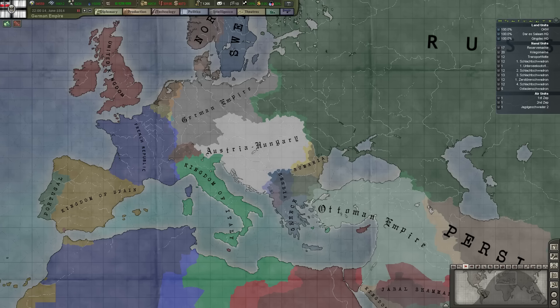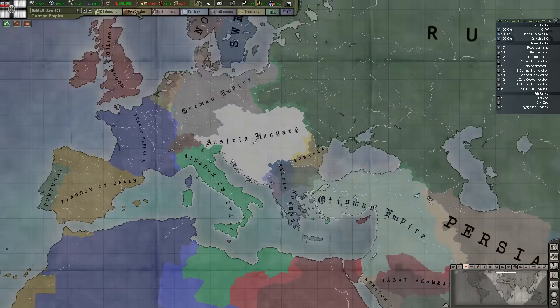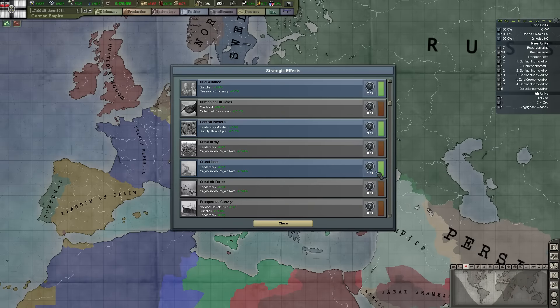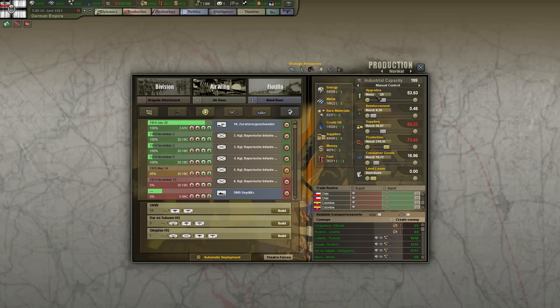Welcome back, Generals. My name is Dr. Kreev, and this is some more Hearts of Iron 3, playing the World War I mod as the German Empire. Last episode, we got the Ottomans into the Central Powers, which actually unlocked a strategic effect, because Germany, Austria, and the Ottomans are the OG of the Central Powers in World War I.